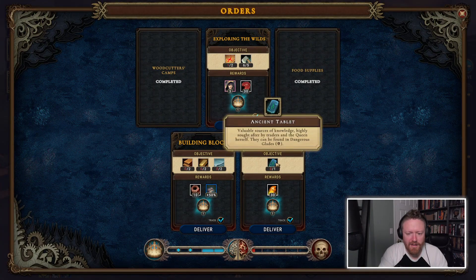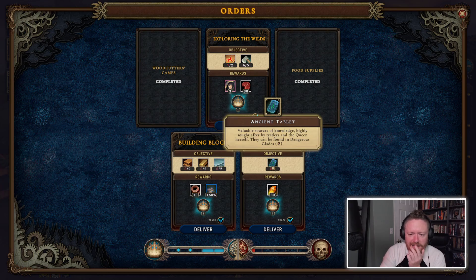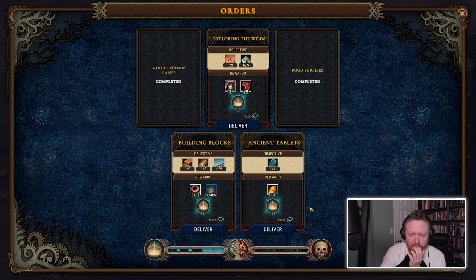Let's see what my next order is. If I get an ancient tablet, they'll reward me with some stuff.